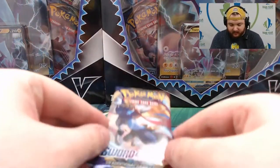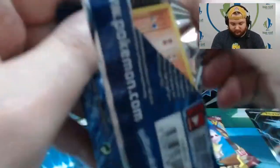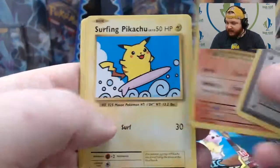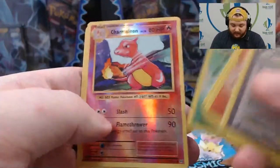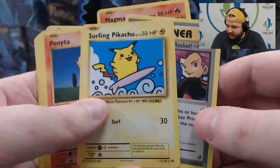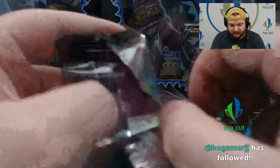So box number one — we'll do oldest to newest, starting with Evolutions. We got Here Comes Team Rocket, Magmar, Surfing Pikachu, Ponyta, Magnemite, Pikachu, Machop, Weedle, Reverse Charmeleon, and Raticate. We actually got two of the quote-unquote secret rares — Here Comes Team Rocket and Surfing Pikachu in that pack, which is kind of neat. I didn't actually know that could happen.